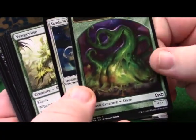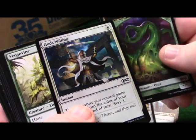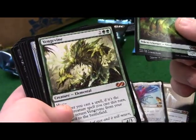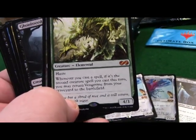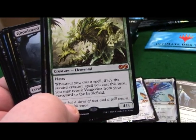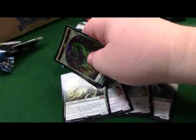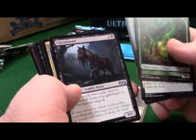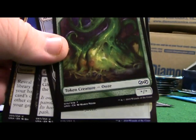Another ooze token - all the tokens from this set are awesome. God's Willing foil - that looks beautiful and it looks cool on camera too. And another mythic - we got a Vengevine! Haste, whenever you cast a spell if it's the second creature spell you cast this turn you may return Vengevine from your graveyard to the battlefield. A 4/3 for four.